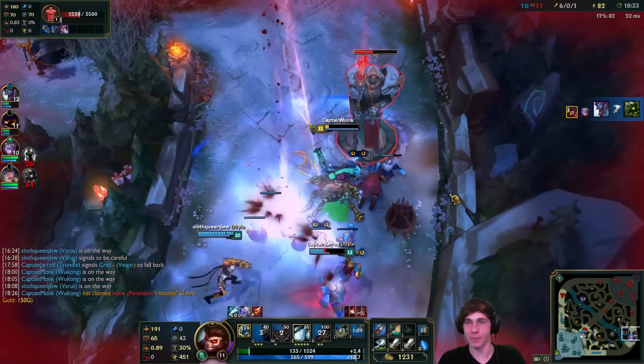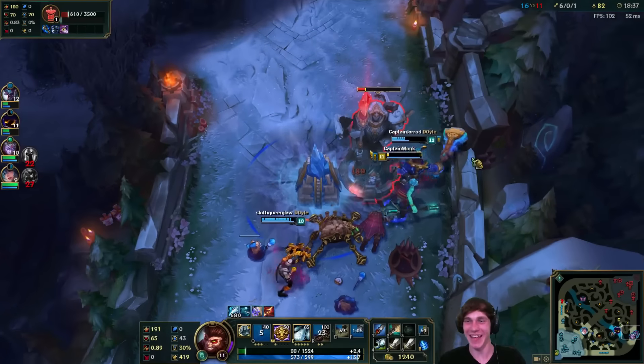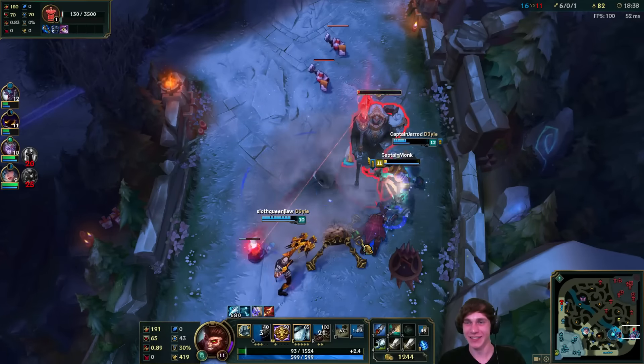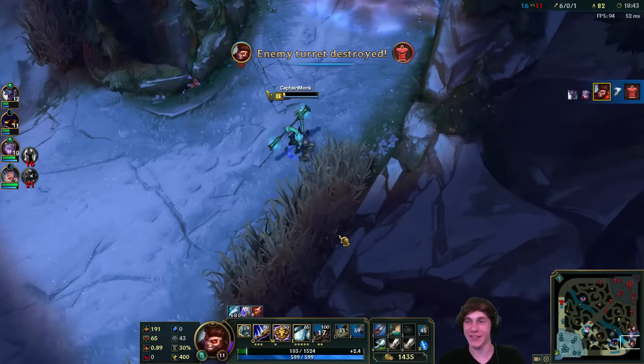Now it's - oh, I am in a bad spot. But it doesn't matter because Jhin missed his ult - he didn't line it up correctly so I can just sidestep it. Completely disregarded that Jhin ult - that was really disrespectful by me, but it works out in the end.